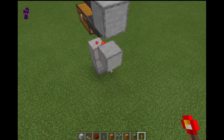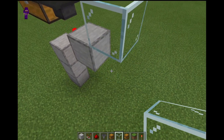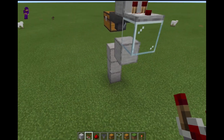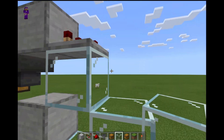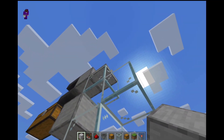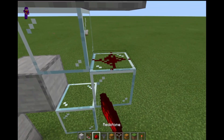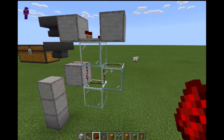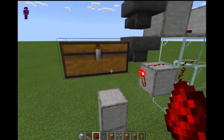Now, we're going to place a glass block here with a comparator on it, and then a glass block like that, and a solid block here. Fill this in with redstone dust. And now, this is enough to actually make the entire item filter work.